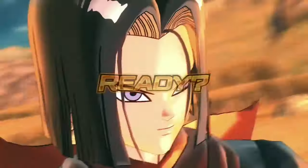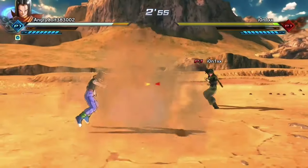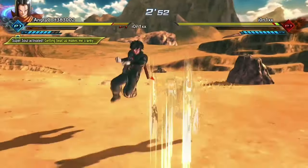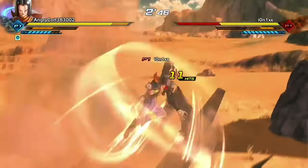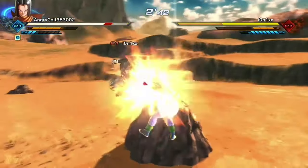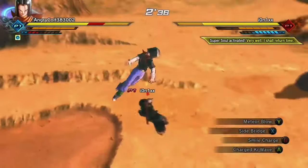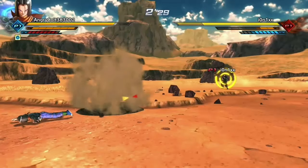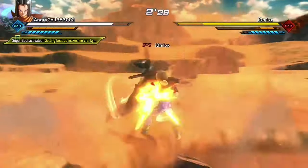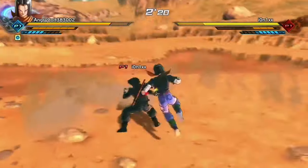Welcome to the second match with Android 17. I should have switched the map up, but Wasteland is my favorite map and a ground map is very nice for Android 17. This guy was pretty good — his perfect blocks were on point. He managed to break my stamina with a perfect block, did a nice combo, and followed up with Special Beam Cannon, leaving me with one health bar. I thought I was going to lose, but you gotta keep a cool head.